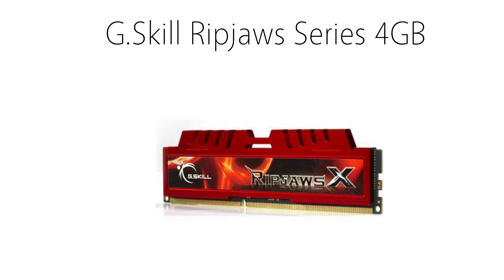Memory is not that hard of a component to go with, so I went with two 2GB sticks of G.Skill RipJaws X-Series DDR3 RAM. It's rated at 1600MHz, which is plenty for your games and some multitasking. Unfortunately RAM prices are going back up again, so you'll have to spend about $45 for 4GB.